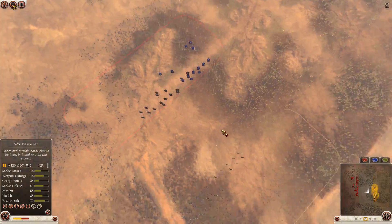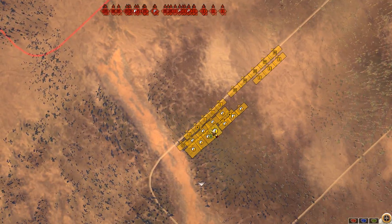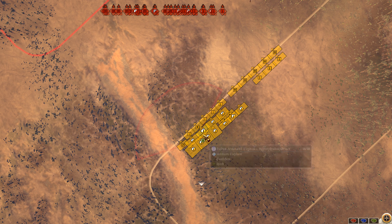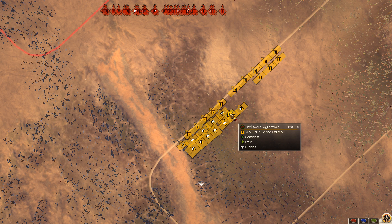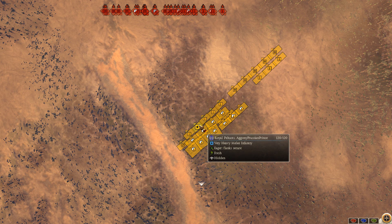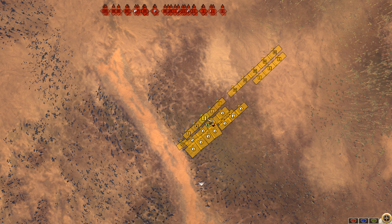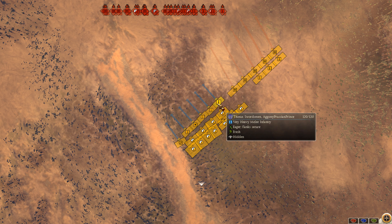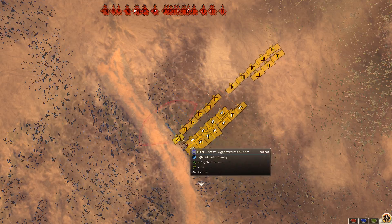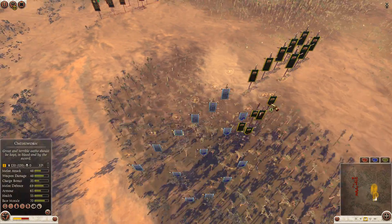Now let's take a look at the Prussian Prince — Seleucid: 4 chariots, 4 elephants, then his front line, a mix of 3 thorax swordsmen and 2 royal peltas including his general, then 1 light peltas.